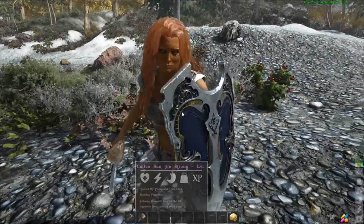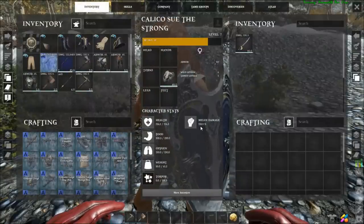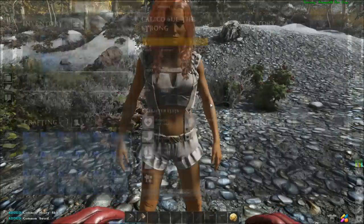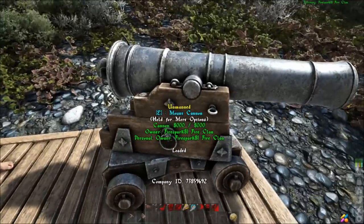They're going to be terrible at melee — she has nothing for weight and only 116 HP, with melee at 118.5. But if you want to use them for that, it is an option.